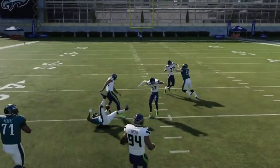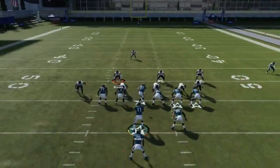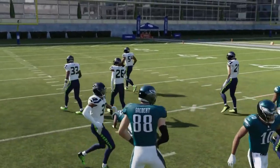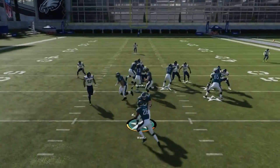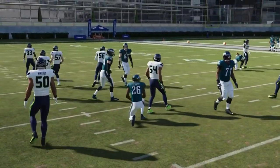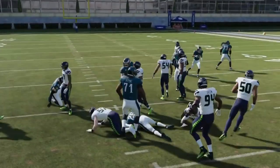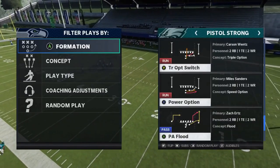Next we got the Halfback Counter. This formation as a whole is a really good running formation. You're reading that crash defender — if there's a Cover 3 safety in the box, watch that too, but ultimately it's just reading that edge defender. If he crashes, cut it inside; if he hesitates, you have the option to go outside.